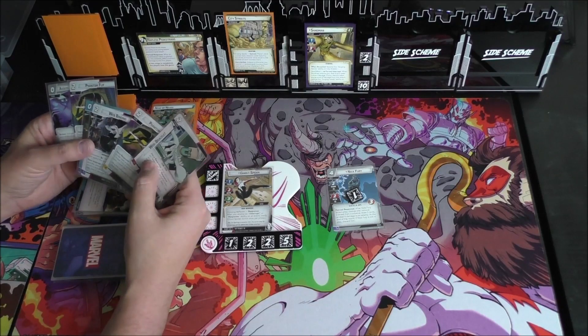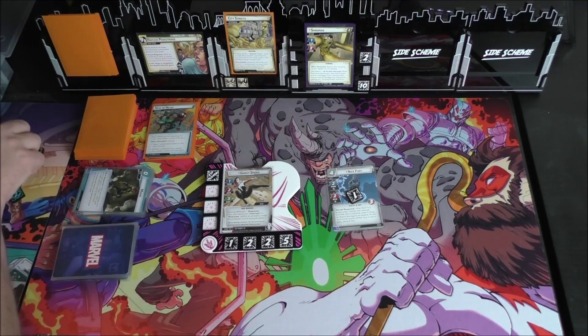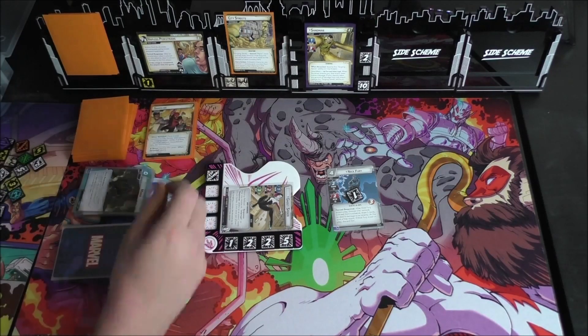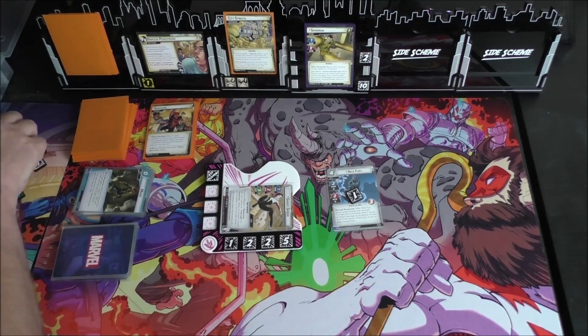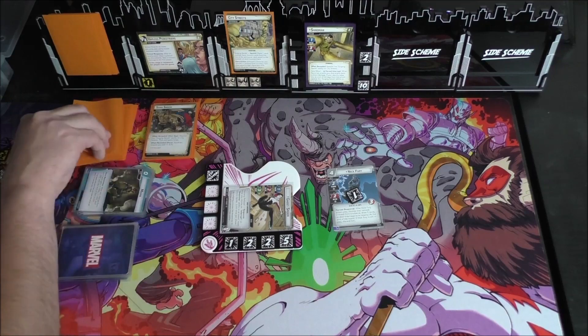We drew Phantom Flip, Web Binding, Phantom Flip, Moxie, and Web Racelet. One threat going on the main scheme. Sandman attacks us for three plus something and we block with Ghost Spider's four. Then we place two Sand counters on City Streets and resolve Surging Sands. The boost effect reads: if any Sandman cards were discarded, you are stunned. One, two — yep, there's a Sandman — three, four, five. So he becomes stunned. We take no damage, which is cool.